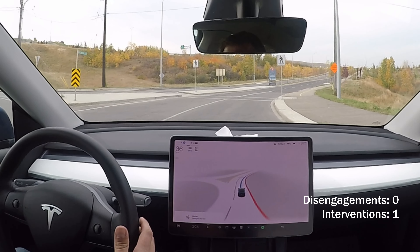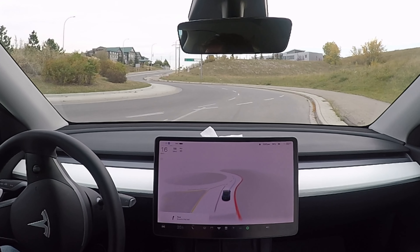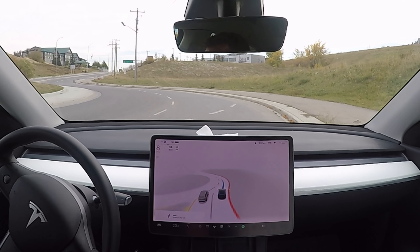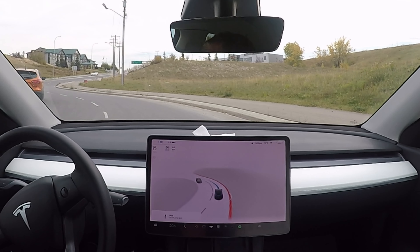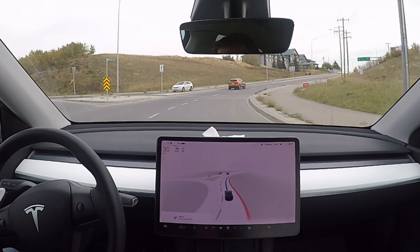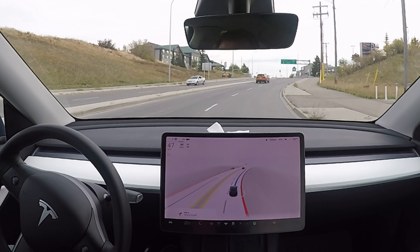This is our first roundabout on the return. Changing lanes — there's someone behind me, so I'm a little bit wary about that; I might have to disengage. Roundabout is cleared, should be able to go. And it's stopping for no reason. Now it's going ahead. Stopping again — there's nobody behind me. That wasn't good: two stops for no reason just at the entrance of the roundabout.